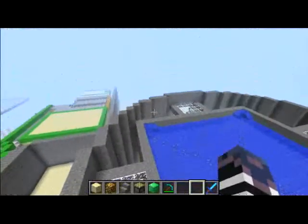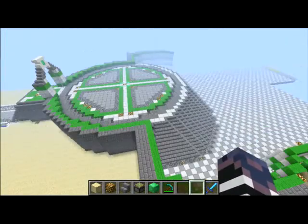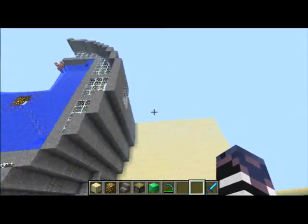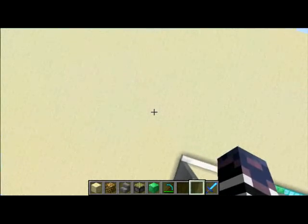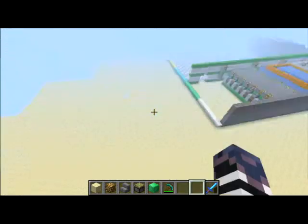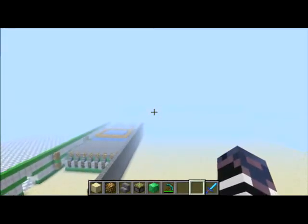Two iron golem farms — no big deal, nothing too insane. But imagine both of these, and we'll have another one on top — at least one more — so that's four golem farms. But we're not even done with this side over here. Once this area loads, it'll probably finish up somewhere around here. Two more golem farms on both sides, and they're both going to be double layered — so that's eight iron golem farms. We're going to have a lot of iron.